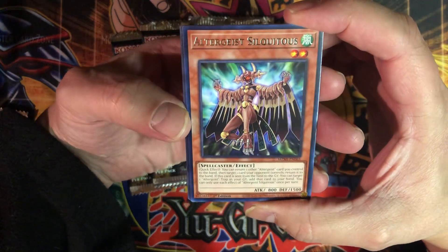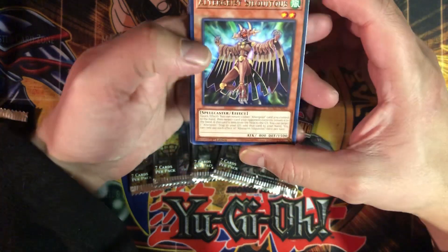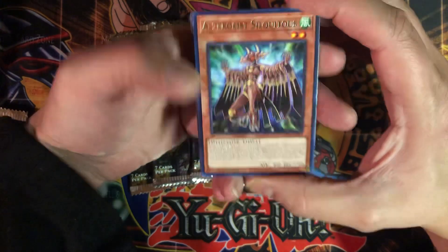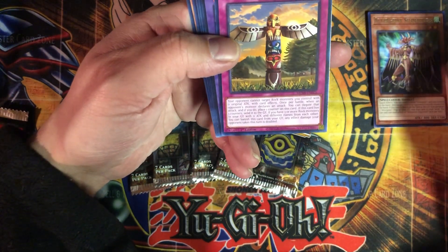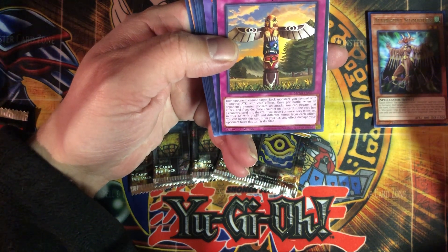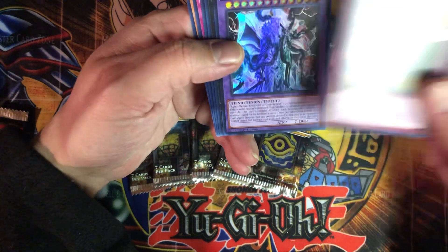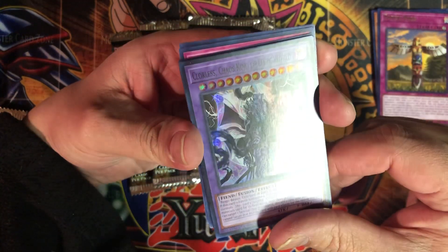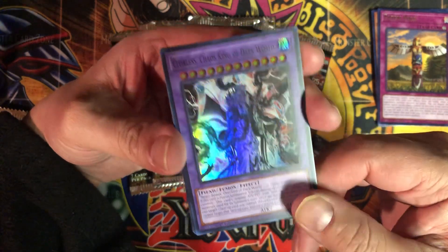So we got Altergeist Solo — Altergeist is an archetype I haven't been too exposed to. Totem Pole: your opponent cannot target rock monsters you control with zero original attack with card effects — that must be for an archetype I'm not familiar with. And Colorless Chaos King of Dark World — sweet, a Dark World card.